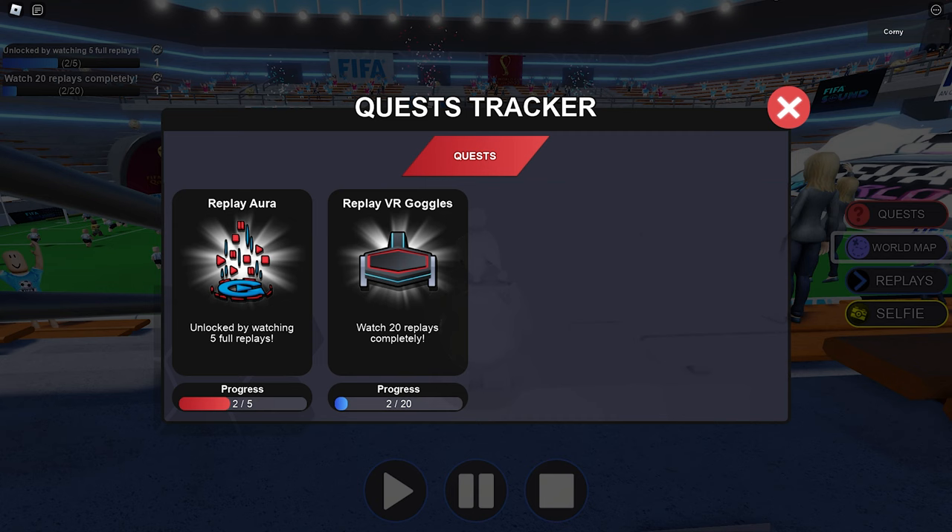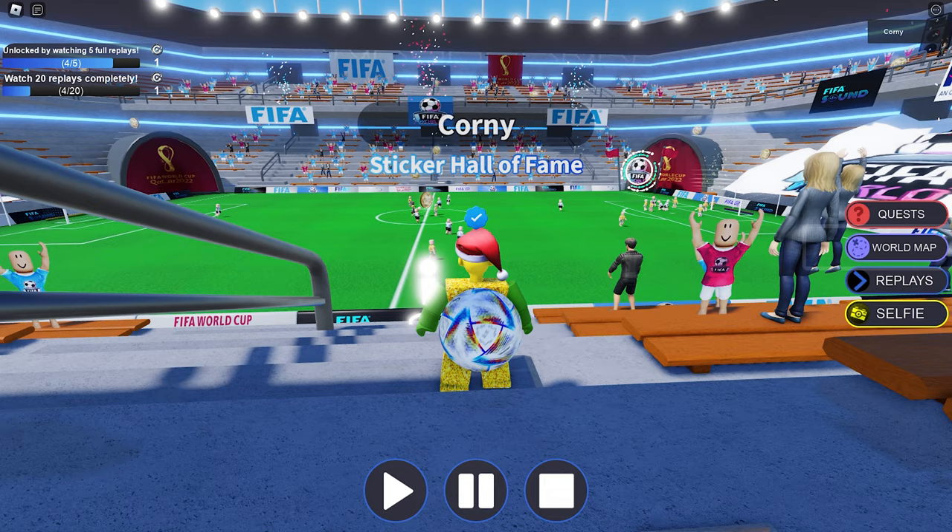Here are the two new items. All you need to do is watch the replays. For the aura, you need to watch five replays. Each replay will not take that long, so you can finish unlocking these UGC items within three to five minutes.